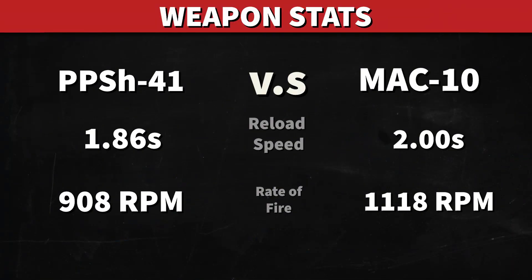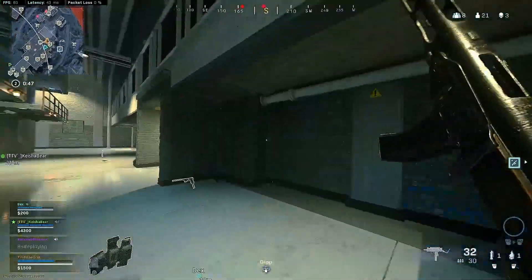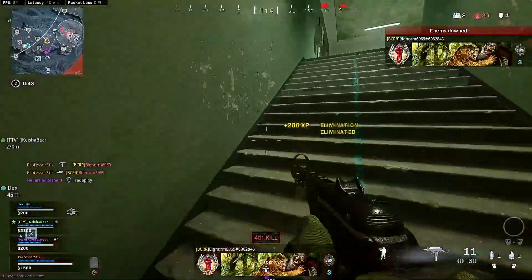When we're looking at the reload speed, the PPSH comes in at 1.86 seconds and the Mac-10 has a reload speed of 2 seconds. The rate of fire is 908 rounds per minute and the Mac-10 has a rate of fire of 1,108 rounds per minute. The PPSH has an open bolt delay of 54 milliseconds and the Mac-10 also has an open bolt delay of 50 milliseconds.